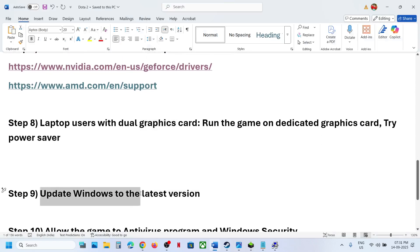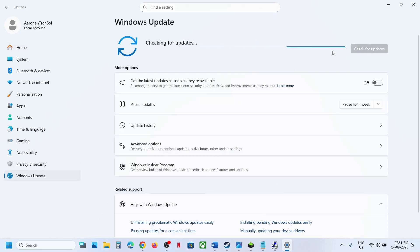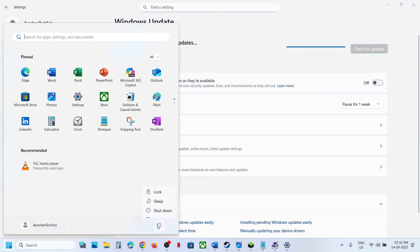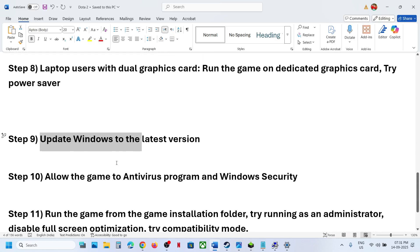If still not working, update Windows to the latest version. Go to Windows Update (or Update & Security), click Check for Updates, let all updates install, then restart. After the system restart, check if the issue is resolved.